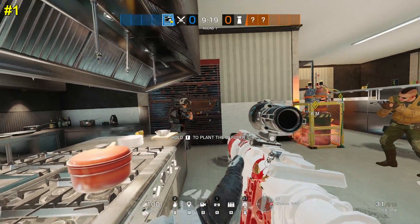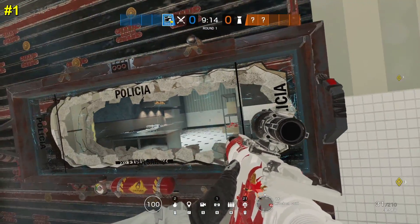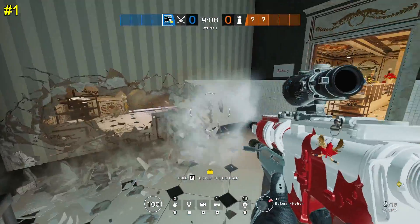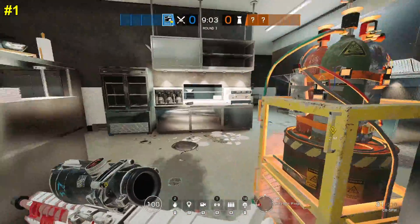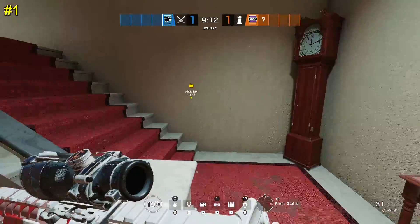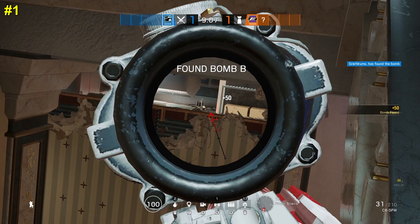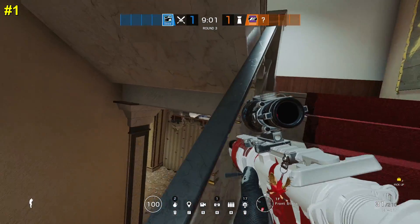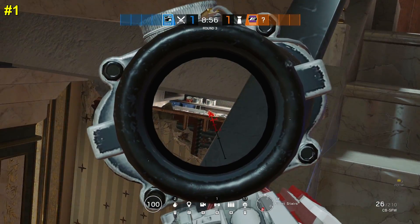For tip number one today, we are heading over to the Café. This is a pretty common Mira spot — if you are forced to protect the bakery, a lot of people will set up a mirror here, push through into this little pantry kitchen area, and open up the wall so they can cover the double door from there. This is quite a difficult spot to shift a Mira from unless you're pushing through the double door, at which point you're pretty lit up. A lot of people know about the red stairs spot where you can open the top of the wall and look through — you get a really good line of sight, but you can't actually get a good line of sight onto Mira herself in that spot.